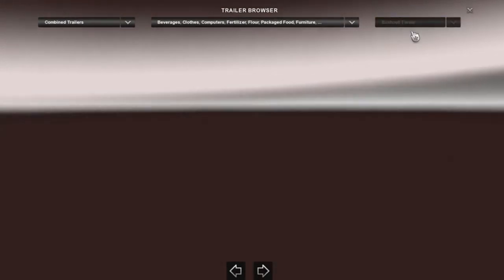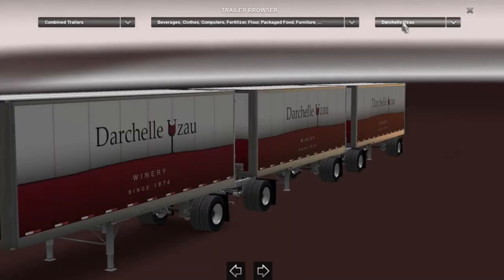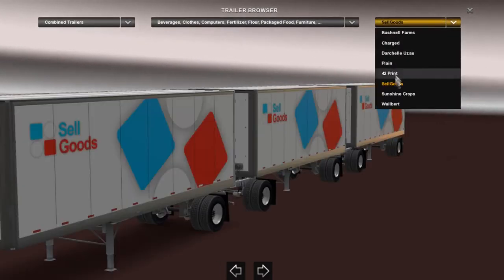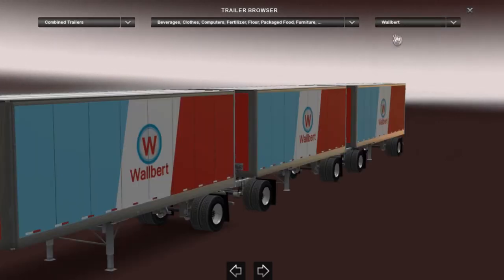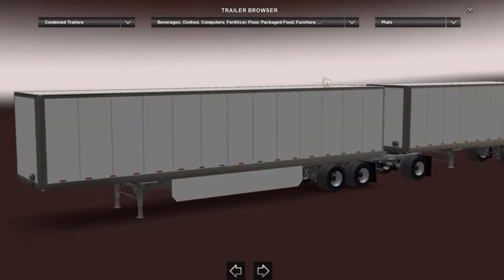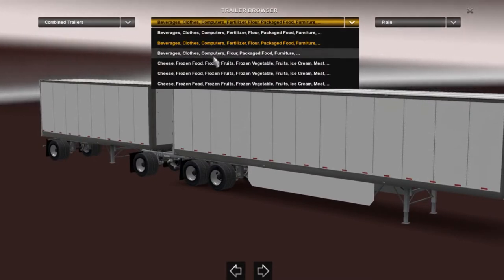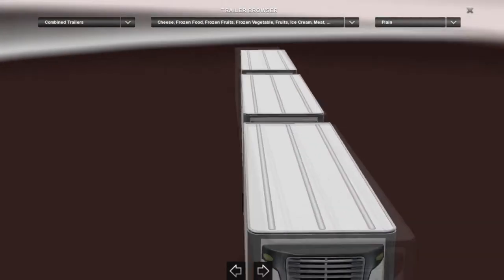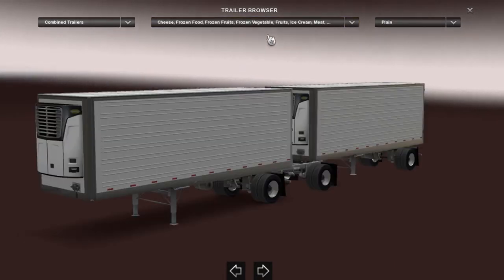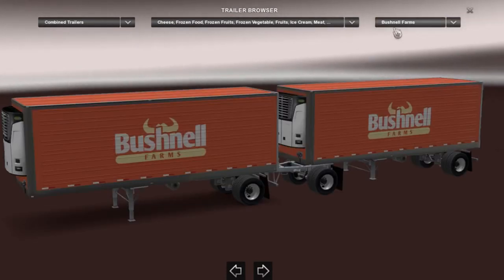There's just the plain white one, virtual farms, the wine place, the plain again, 42 print, sell goods, sunshine crops, and Walbert. Here's a different one - this one has a longer one on the front and a short one on the back, a reefer triple, a reefer medium, a weird one, and just a regular one. There are all kinds of skins you can put on it.